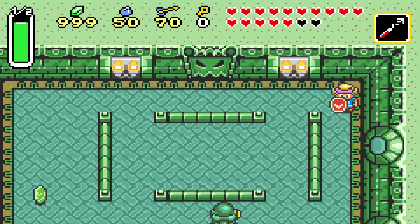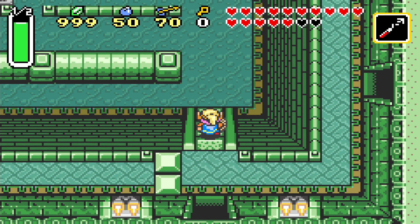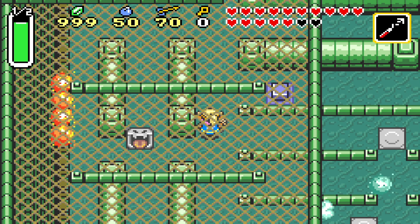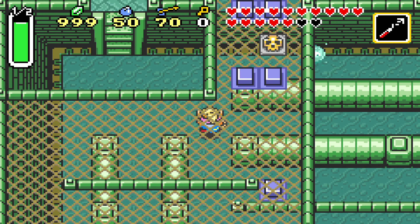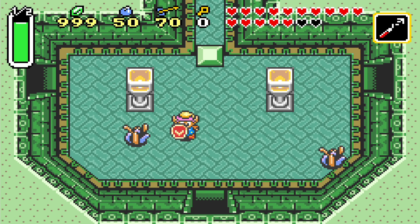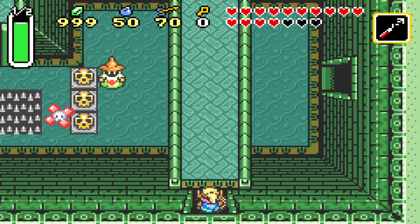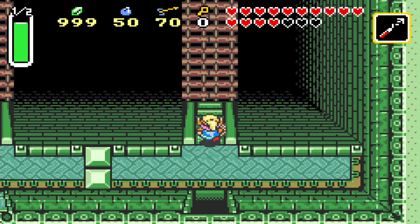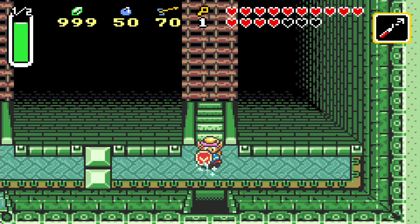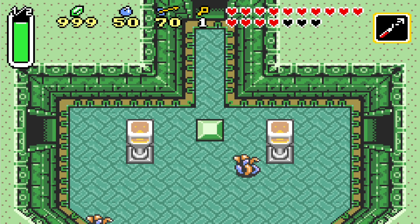This place introduces us to Whizropes for the first time - they return from the first game. Luckily they're not as annoying in this game. What is annoying is this center room, which definitely confused me a lot back in the day. There are blue pegs here across the room, so we first need to find the switch before we can do anything. We want to go to the top right of the dungeon to get the key items - and I'm not just talking about dungeon keys, there are going to be a lot, plus the map and compass. This place is going to revolve around getting a lot of keys first before we move into the bulk of it.